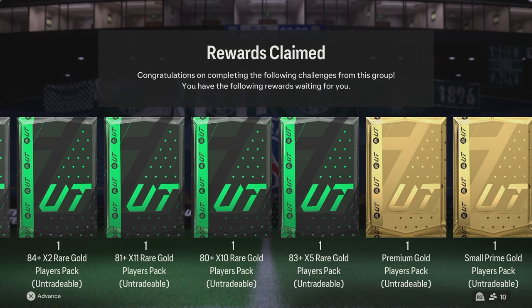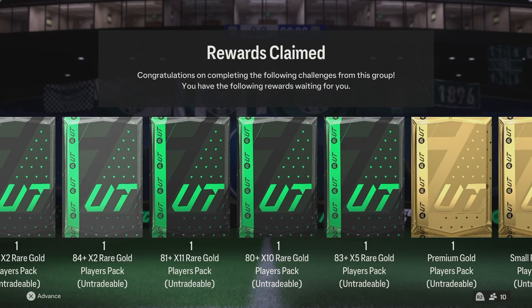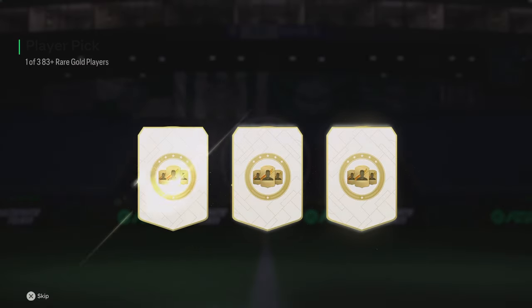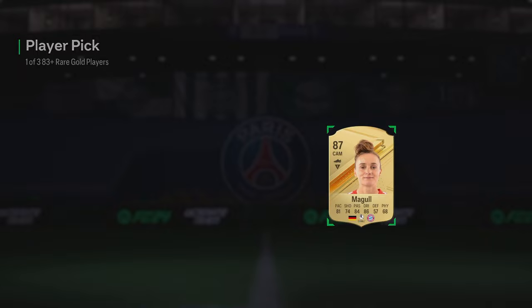That's crazy, those are some good packs. Let's advance and head over to the store. I feel like I'm going to be doing a lot of throwing away today. I did put a lot of stuff into objectives. Oh, we take that 87 straight off the bat — good signs for what we're going to get here today.